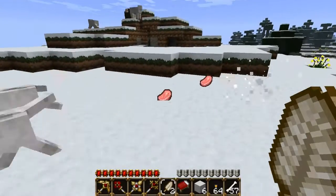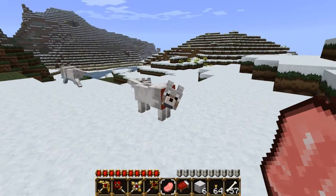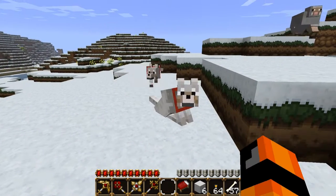Here is me feeding the dogs. As you can see their tail position - if their tail is very low that means they have low health, and if their tail is high that means they have high health. To feed them you just right click, the pork chop will disappear and that's how you feed them.